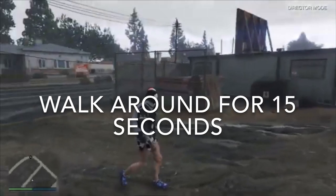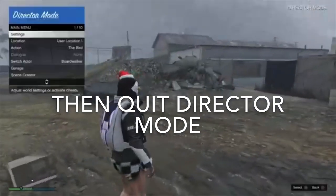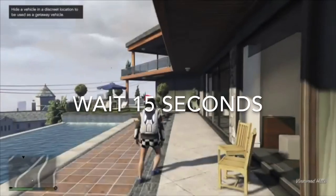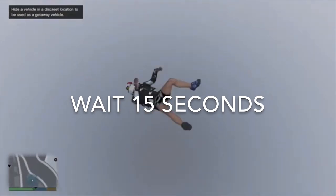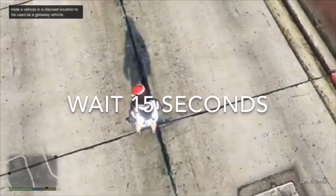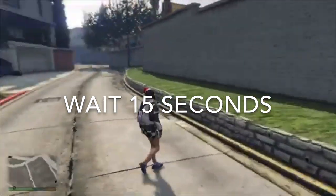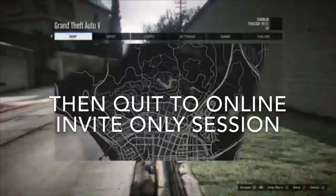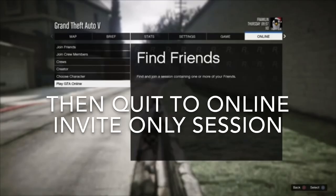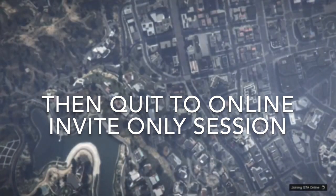Once you've done that for a few seconds, exit and quit Director Mode — hold the touchpad, go up, and quit Director Mode. Once you quit, wait about 15 seconds. I had a glitch here where my character was falling but I was fine. Walk around a bit longer, then load into an invite-only session. You'll see a glitch that says Franklin with zero dollars and a picture of you — that's normal. Load into the invite-only session, otherwise people might kill you and you'll lose the outfit.